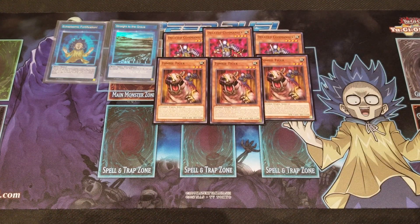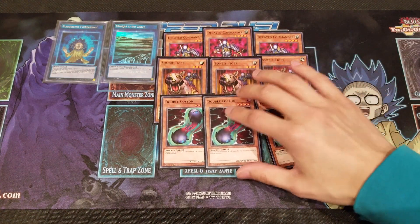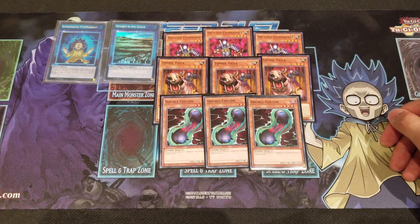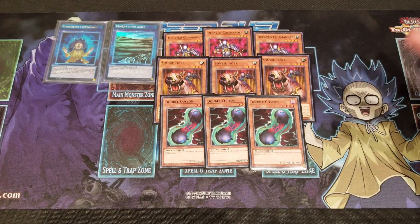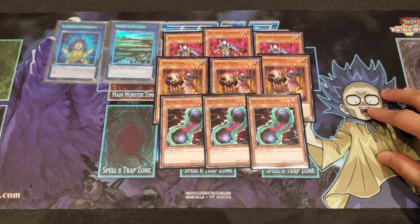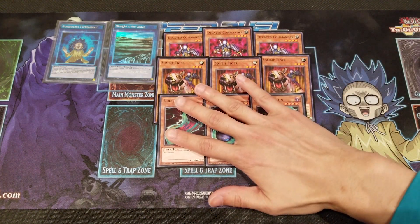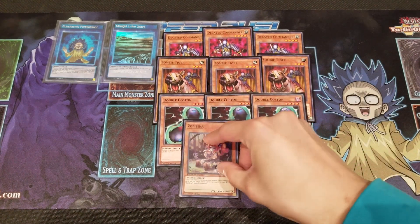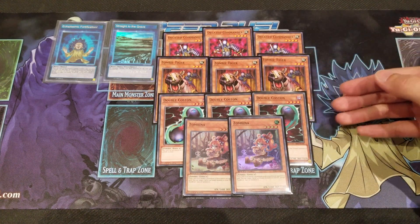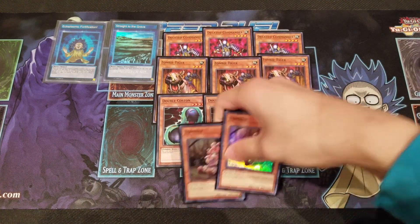Being able to rip cards from your opponent's hand is actually pretty powerful for card advantage. Next, we're running three Double Costons — one of the highest attack Level 4 monsters currently in the game at 1700 attack, and it's Zombie type. You're really just using it as a beater in this deck. Finally, we round off the monsters with two Zombinas, for clutch situations where you can revive your DK Commander, Zombie Tiger, or Double Coston from the graveyard to attack again.